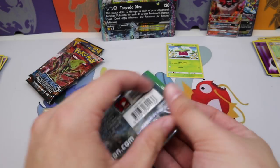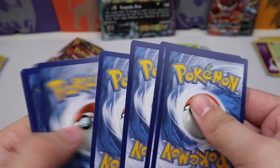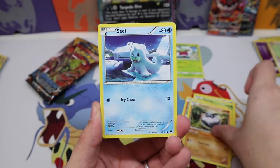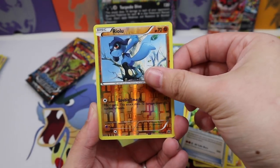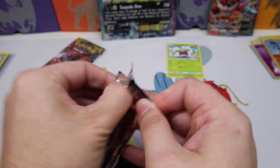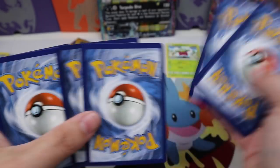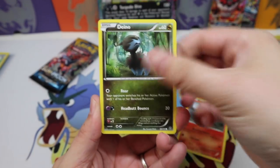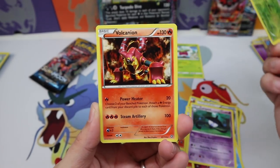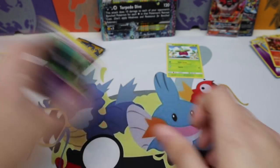Moving on to Fates Collide — let me know what your pulls are! We get Bronzor, Deerling, a Finnegan, Carbink, Seel, Ultra Ball, Old Amber Aerodactyl, Power Memory, Riolu Reverse, and just a Kabutops Regular Rare. Steam Siege next — hoping for a Sycamore. We pull Ponyta, Litwick, Nosepass, Chimchar, a Special Charge, Azumarill, Lampent, Tangela Reverse, and a Volcanion — not bad, just not great.